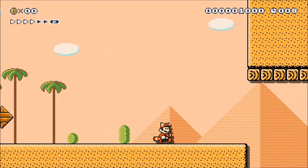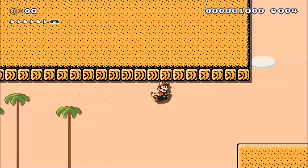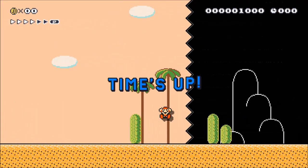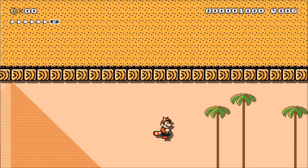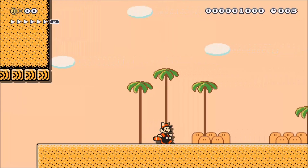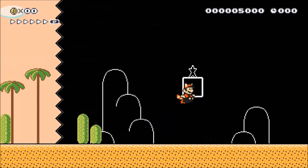When flying as Raccoon Mario, your P-speed will slowly run out, which will cause you to increasingly slow down. This can be avoided by doing a tail swipe just before pressing the jump button. This is done by rolling your thumb from Y to B in one quick motion. If you can't quite get the hang of that, simply mashing both buttons at the same time will still be better than not doing anything at all.